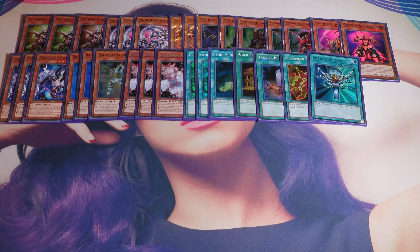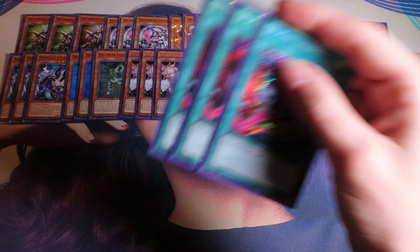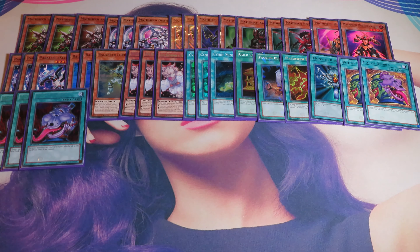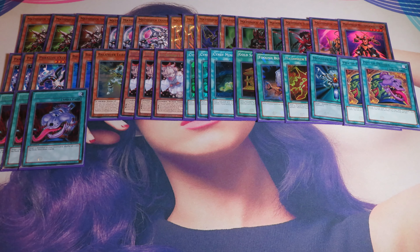For some consistency — this ratio might be weird but I will explain it — we have double Duality, double Desires, and triple Pot of Avarice. The reason we play triple Avarice is because this deck burns through its resources with Parallel Exceed and the entire extra deck used in your combo, filling your grave really quickly. Then you can just reset your graveyard and draw two cards. It's really easy for this deck to get five monsters in the graveyard. You don't really want to use Desires because all these cards have a reason to be played, which is why Desires is currently at two. Two Desires is always correct — so we play three Avarice and two Desires.